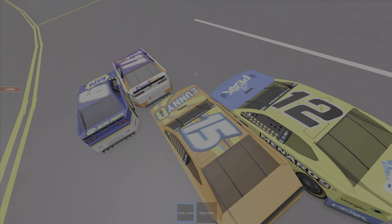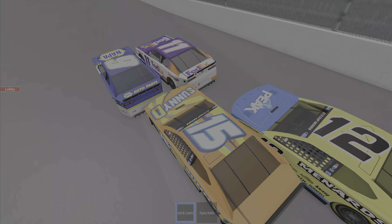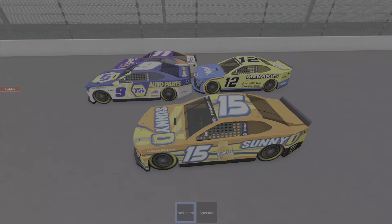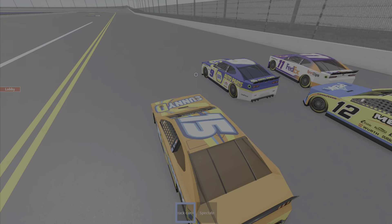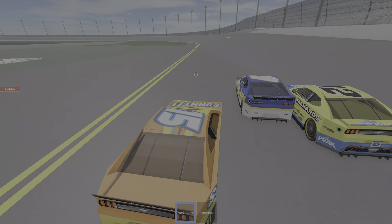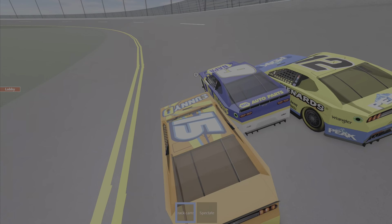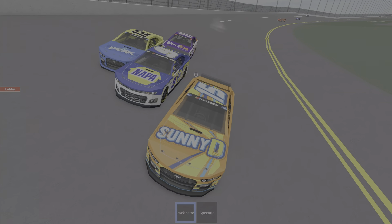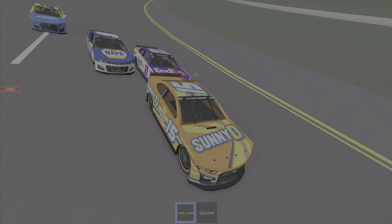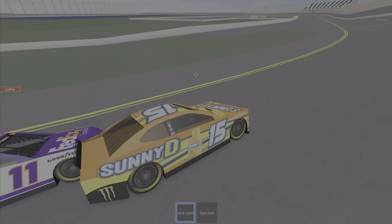Trying to squeeze himself right behind 11, getting the draft as 9 goes side by side down the inside — not looking very well for 11 if he wants to keep P1. Sunny D joining in as well, going down the inside. Number 15 — 12 hits 11 and nudges him off P1, trying to take his position. It's 15 ultimately P1, P2, 11 in P3, 9 in P4, 12 — as they are all finding it.